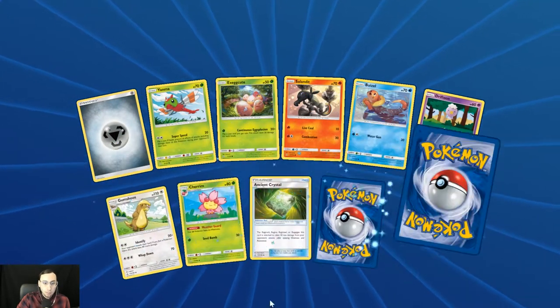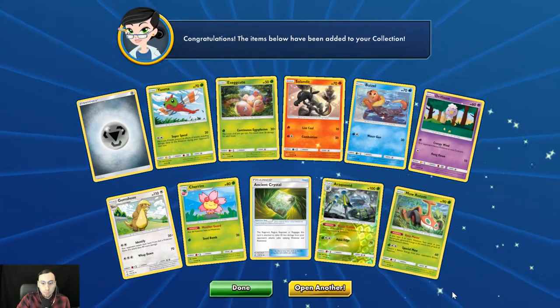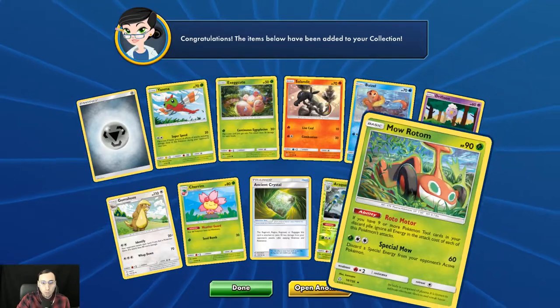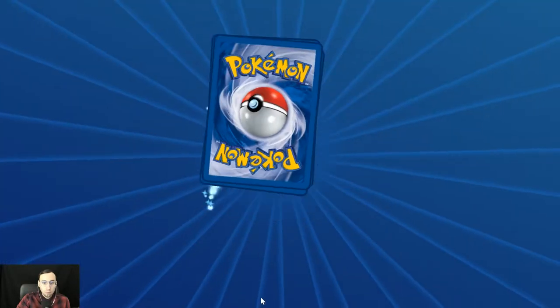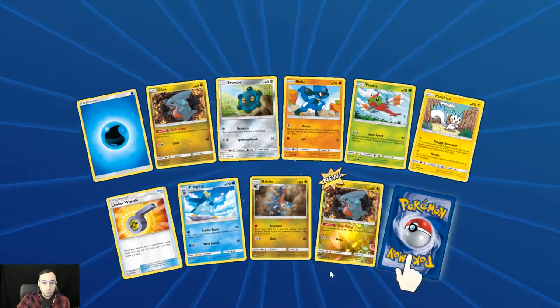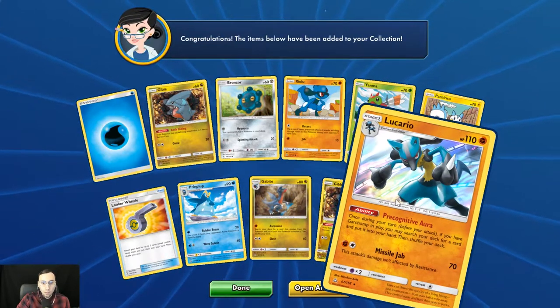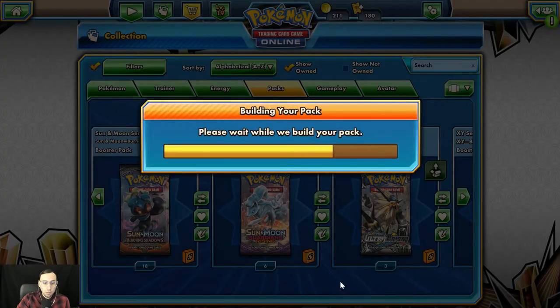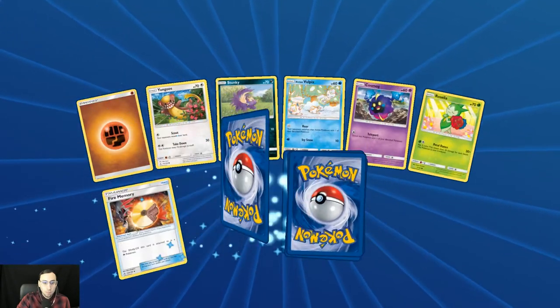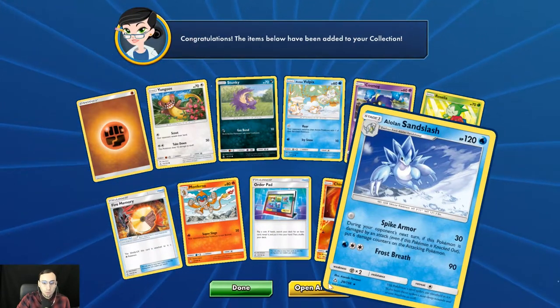Maybe we can get another hit in these last six packs. Reverse holo Araquanid and the Mow Rotom. Reverse holo Gible and another holo rare Lucario. Reverse holo Chimchar and Alolan Sandslash.